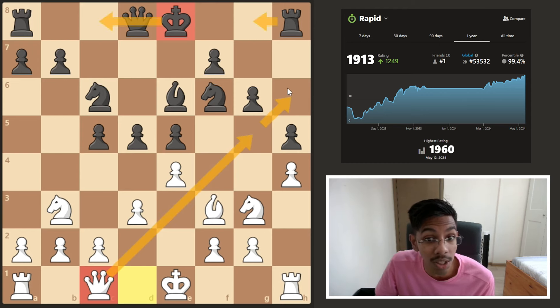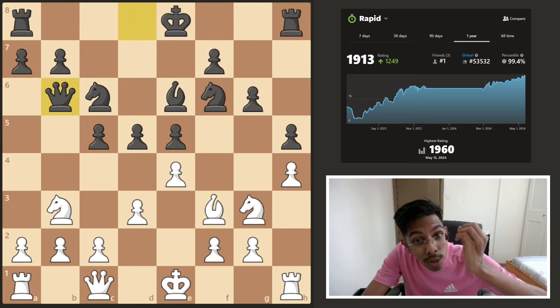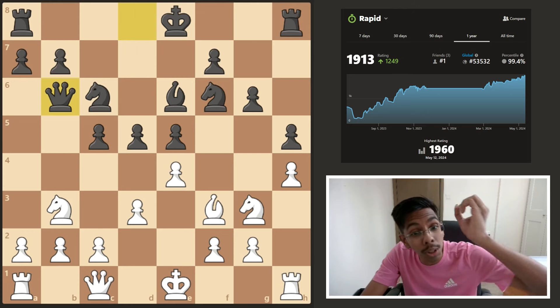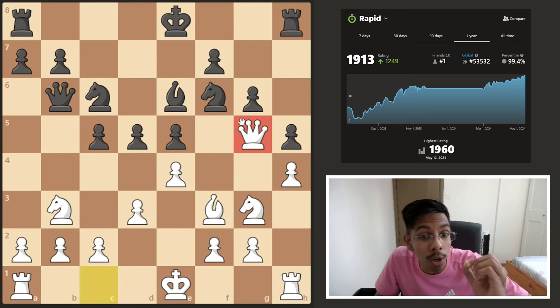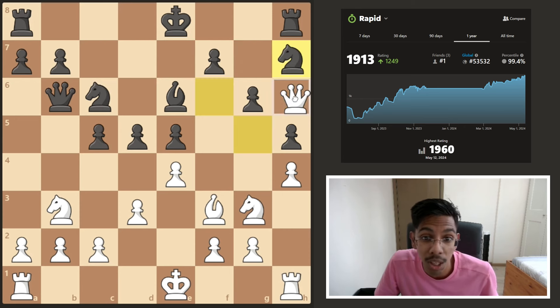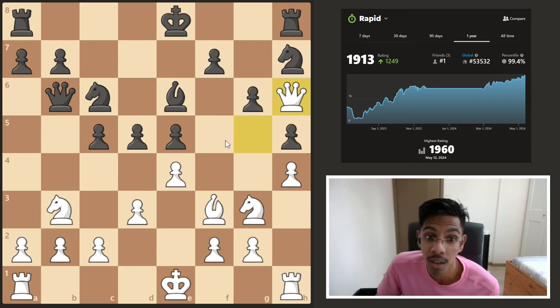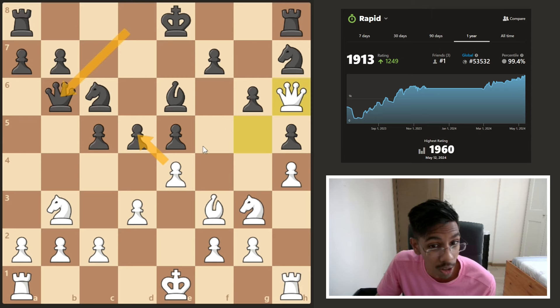If the rook goes away to h6, g7 enters and attacks. As soon as the bishop was gone, Tyler saw the problem and put the queen on g5 — free tempo attacking the knight. After the knight went away, all these dark squares are weak. There goes the queen, ready to go to g7, attack the rook, knight, and pawn — it's time for the queen to party. Also remember the d5 square. When the queen goes away, pawn takes pawn is on the cards.